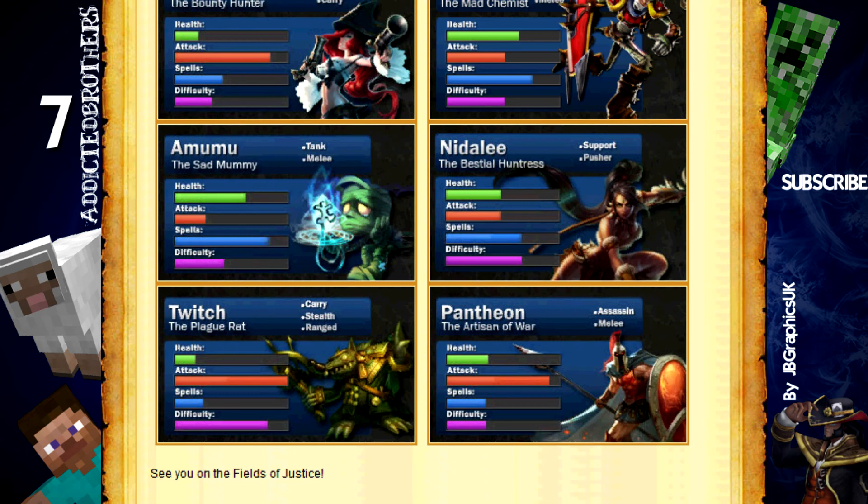Last but not least, we have Pantheon. Pantheon is an assassin melee champion who can be played at top lane. Pantheon has incredible poke — he is pretty much a bully in your lane and has strong ganks for roaming. His passive is that after a certain number of basic attacks, he gets a shield that blocks the next basic attack from the enemy or a turret shot. His Q is a spear thrown at the enemy which deals an amount of damage. His W is a jump to the enemy that stuns them when he lands.